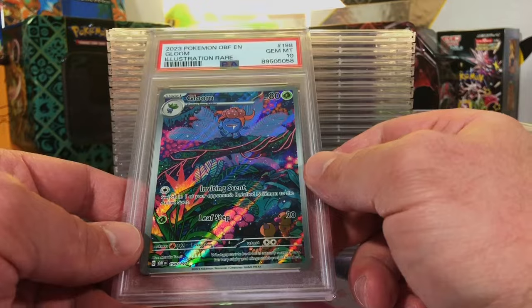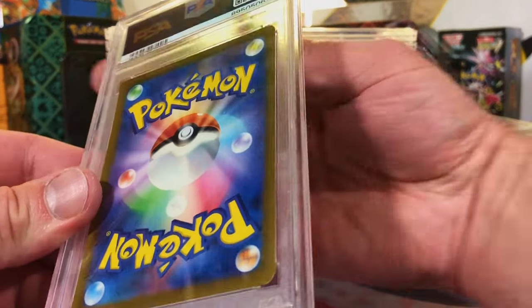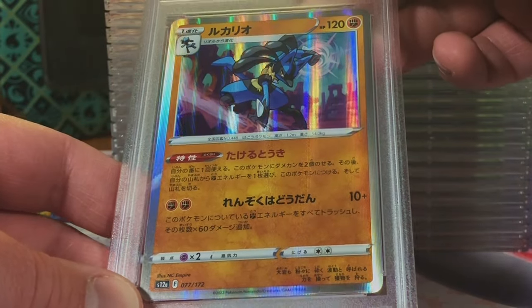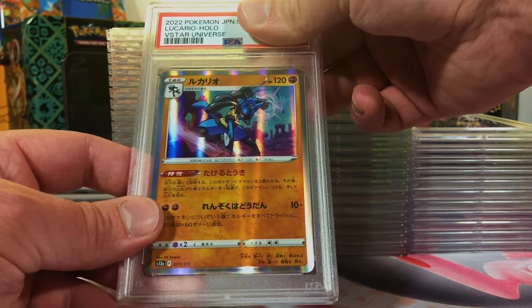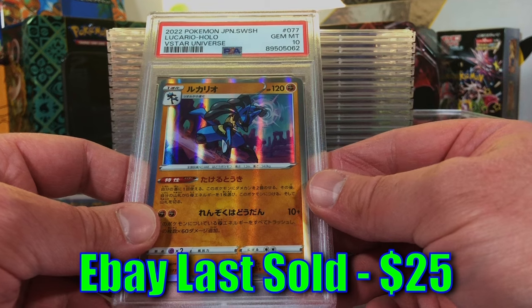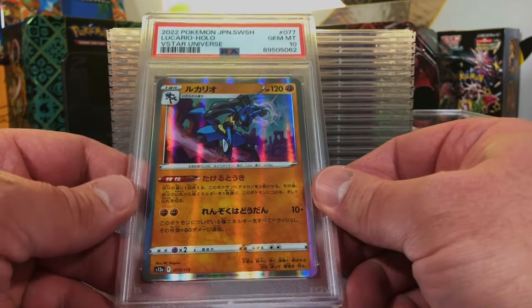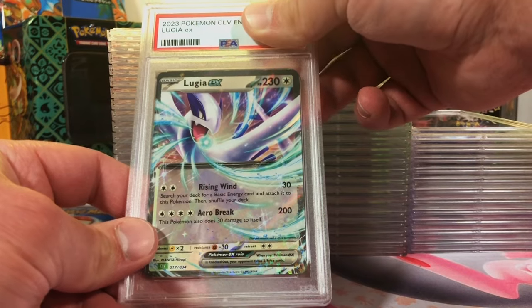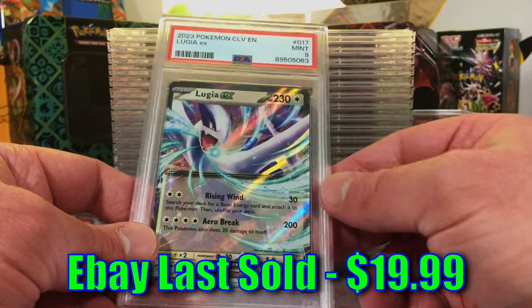Another modern Japanese card - Lucario holo from V Star Universe. Really like that Lucario - I mean 10, it looks flawless. Gem Mint 10, that's the way we do it! Rack up those 10s. The Lugia EX standard card - probably gonna be a nine. Mint Nine, yep, right on the money. Lugias in nines and tens, I will always welcome them.